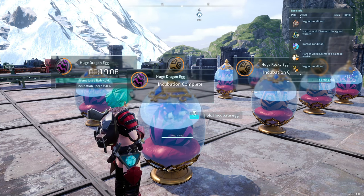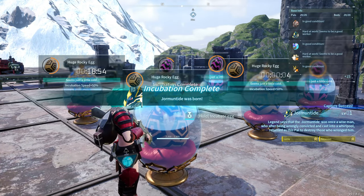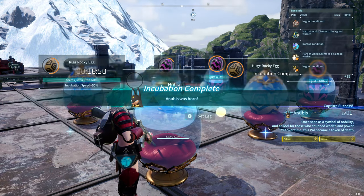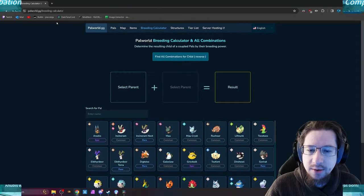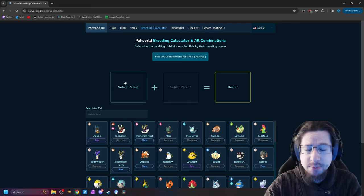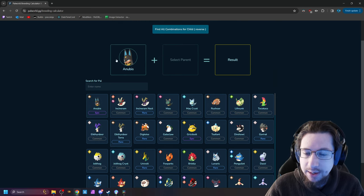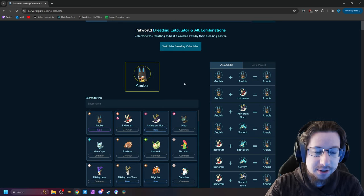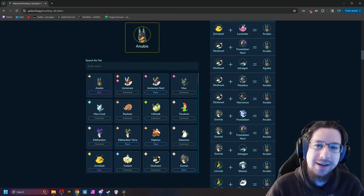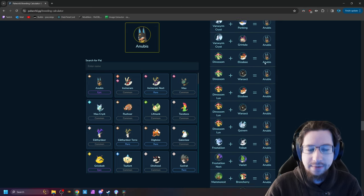For that, I'm going to come over to a website that I've been using, that I've found super helpful — essentially a PAL World breeding calculator. Here we have the palworld.gg breeding calculator. Let's say you wanted to make Anubis — you can select it here, then find all combinations. This shows all the combinations of PALs that you need to potentially breed yourself an Anubis, and there are a lot of combinations.